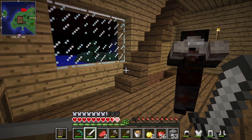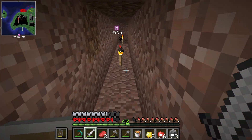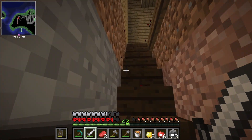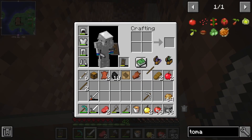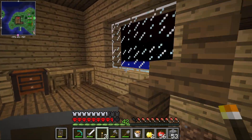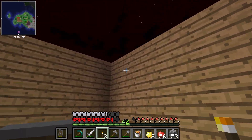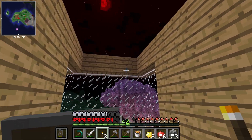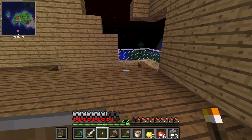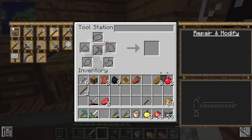A zombie spawned right here on the stairs — it must have been upstairs. I hate that they just spawn anywhere that's slightly dark. We're going to expand the islands and I don't want to be hearing zombies from inside like I am right now. We definitely need to put a roof on this place and get it very well lit.